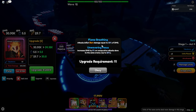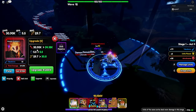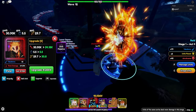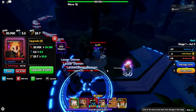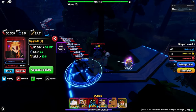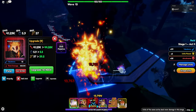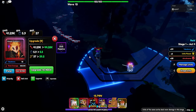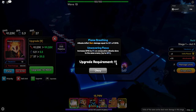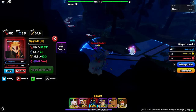The damage is insane. Factoring in the 30% burn damage as well - that's over 30,000 damage - so about 9,000 extra burn damage, roughly 40,000 total damage. He's so cheap mainly because of Monarch. He gets line AOE with a bit more range now. We really want to hit upgrade 11 to get the final passive.